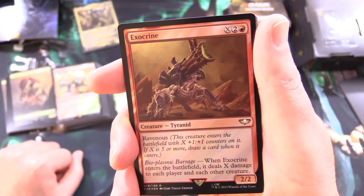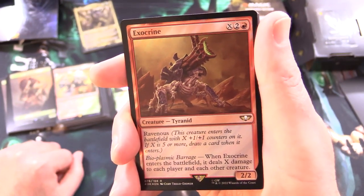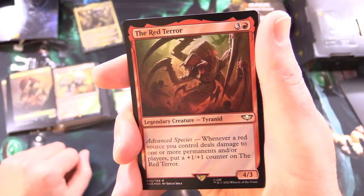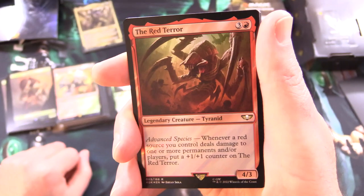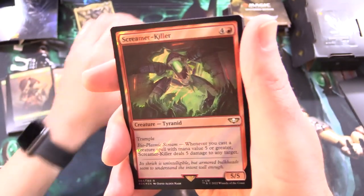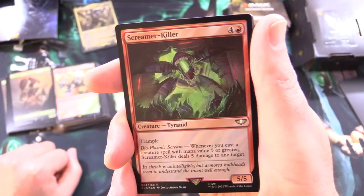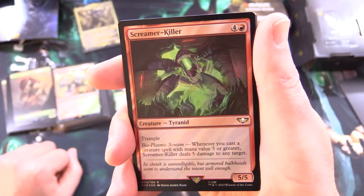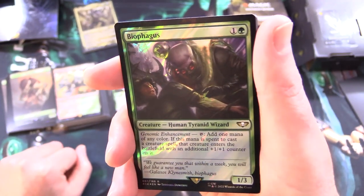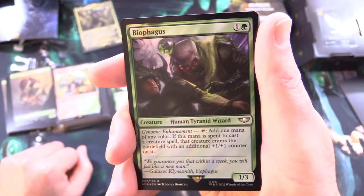Exocreen is a Tyranid 2/2 for X, 2 and a red, with Ravenous and Bioplasmic Barrage: when it enters the battlefield, it deals X damage to each player and to each other creature. The Red Terror is a legendary Tyranid 4/3 for 4 with Advanced Species: whenever a red source you control deals damage to one or more permanents and players, put a +1/+1 counter on the Red Terror. Screamer Killer is a Tyranid 5/5 for 5 with Trample and Bioplasmic Scream: whenever you cast a creature spell with mana value 5 or greater, Screamer Killer deals 5 damage to any target.